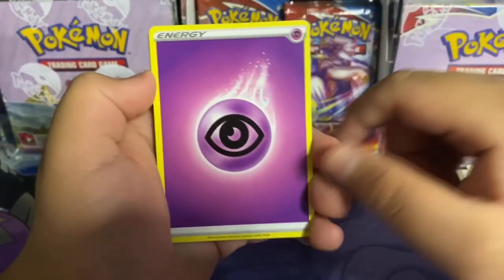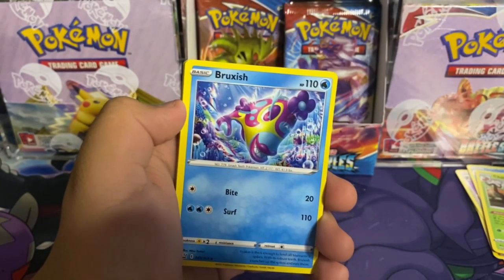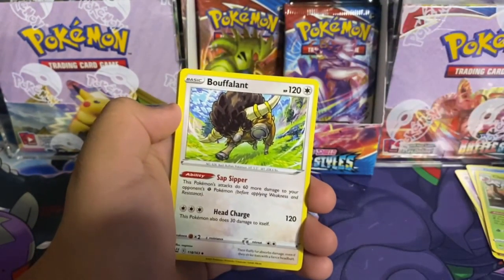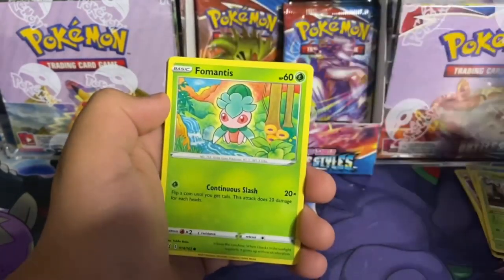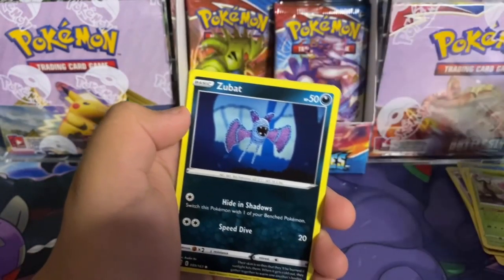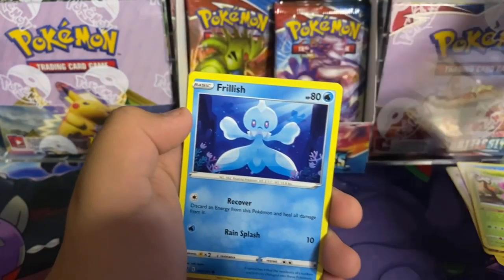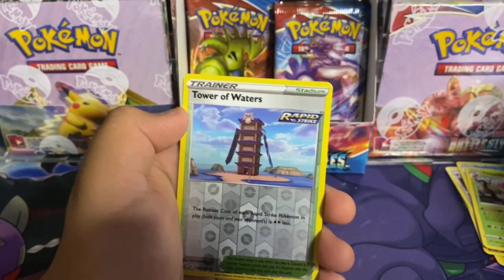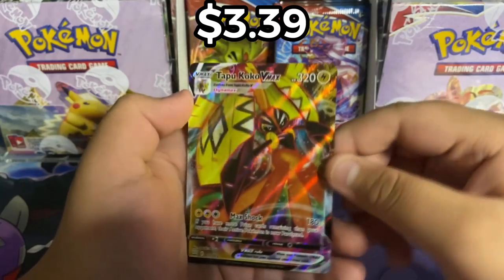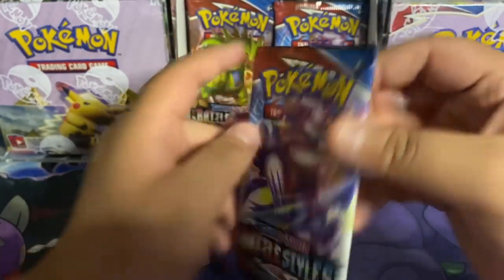Here's the code: psychic energy, Tool Jammer, Bruxish — what even is this thing — Buffalant, Fomantis, Spearow, Zubat, Cubone, Frillish. Tower of Waters rapid strike and a Tapu Koko VMax — oh this thing is so cool! Next we got a rapid strike Urshifu pack.